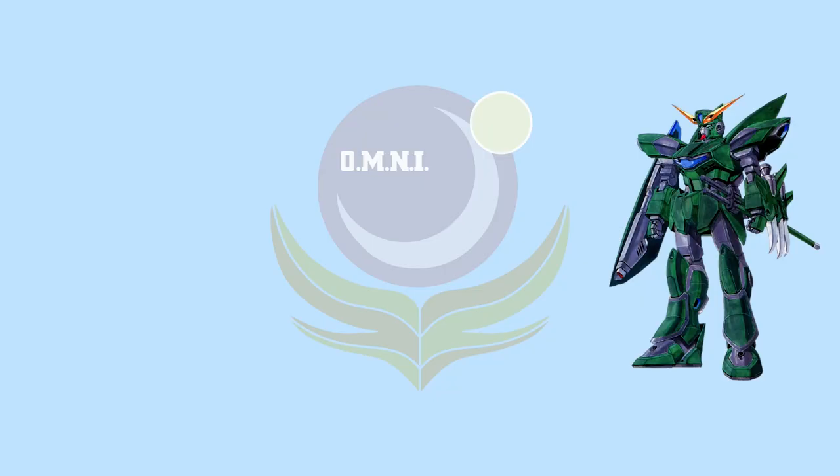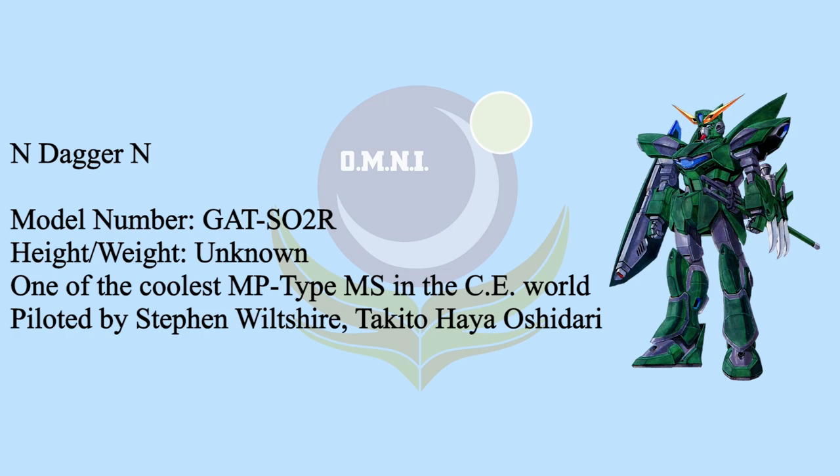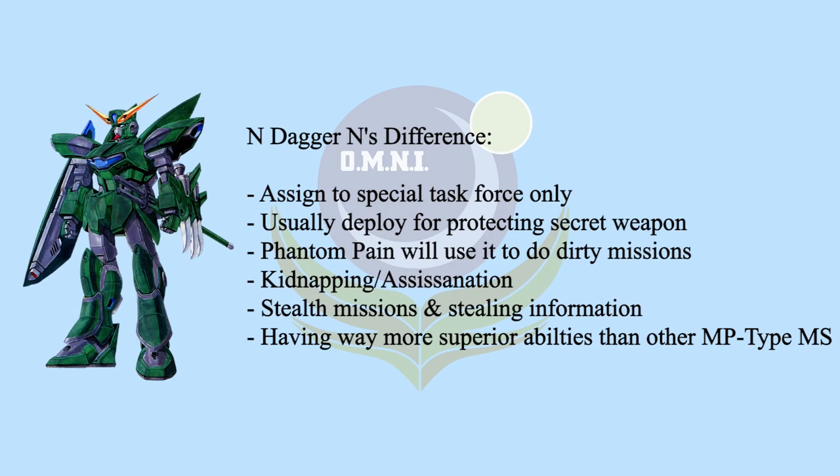The developers used the data of Blitz Gundam, combined with the 105 Dagger's parts and frame. The N Dagger N was born. Despite the base being the 105 Dagger, N Dagger N is not an MP-type MS. The position of this MS is mainly for special task force operations: stealth missions, sneaking into enemy bases to steal information, kidnapping a specific target, or assassination.